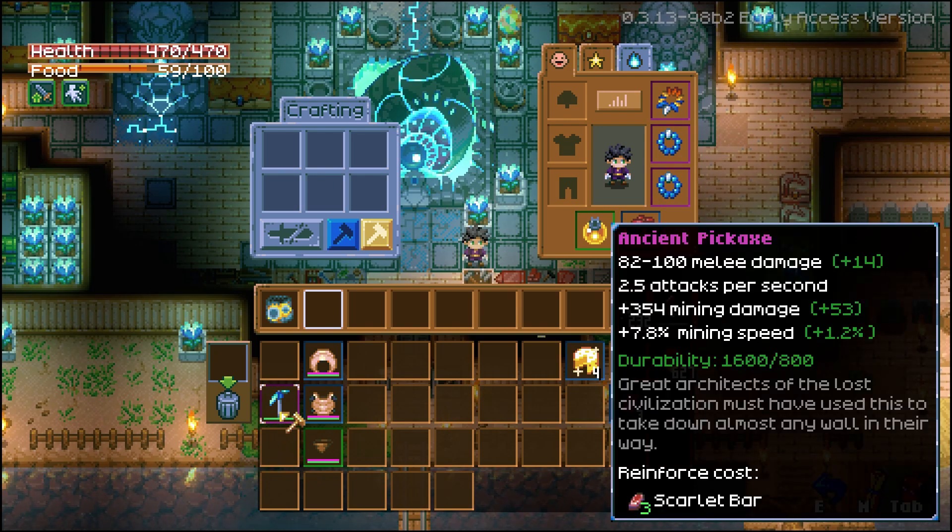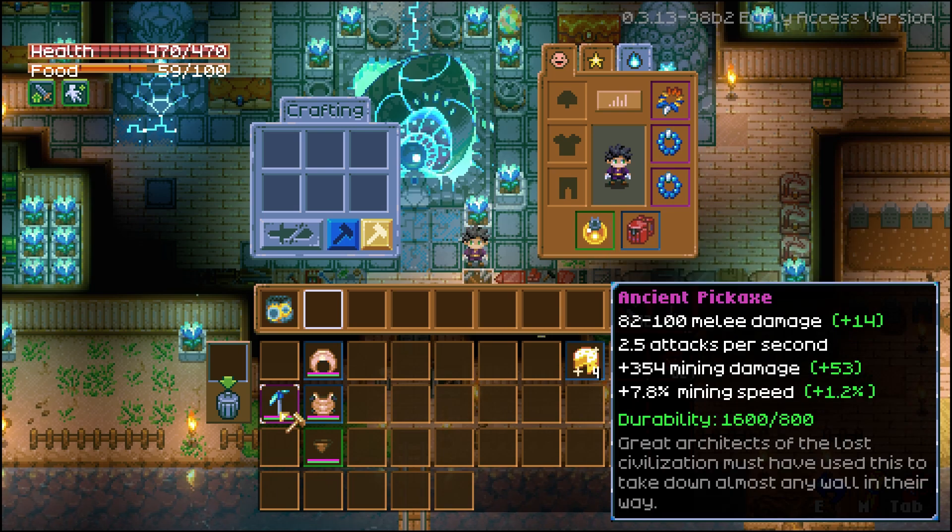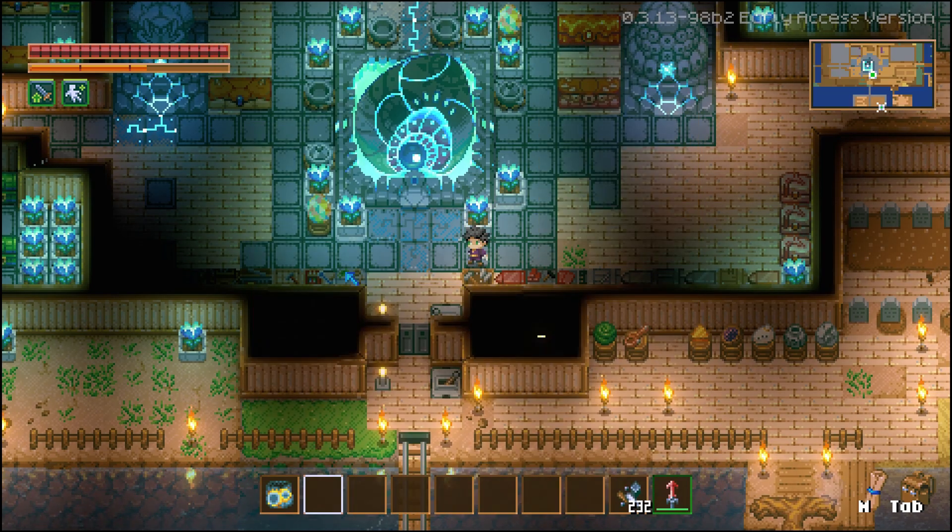And then of course we're going to reinforce the Ancient Pickaxe, which anybody should be doing even if you're not doing this build, because you're boosting your mining damage by 53, your mining speed by 1.2%, and you're doubling the durability. Why wouldn't you? It's stupid not to for 3 Scarlet Bars. Anyway, that's all done — we can exit our Workbench.